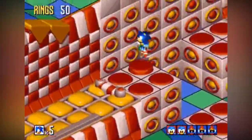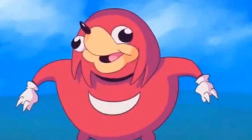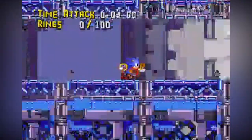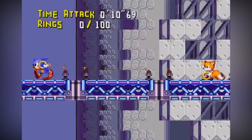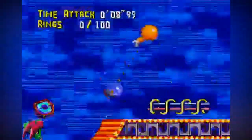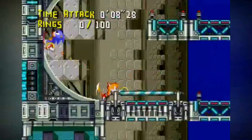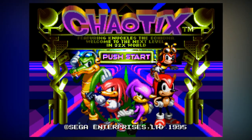After reading some less than flattering review scores regarding Knuckles Chaotix, I have to admit I was expecting the worst when playing the game. Prior to the game's release, it was originally going to feature Sonic the Hedgehog along with his beta character Tails. This version of the game was titled Sonic Crackers. The game was never developed fully by Sonic Team at Sega and was mainly worked on by another team. The game changed a lot throughout its development history, from switching out the main characters to moving development from the Mega Drive to the Sega 32X add-on. At one point in time, the game was also known as Knuckles Ringstar.